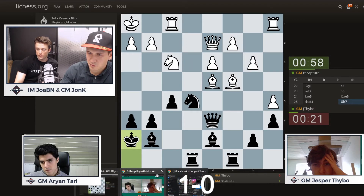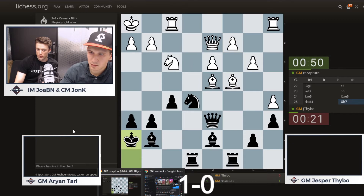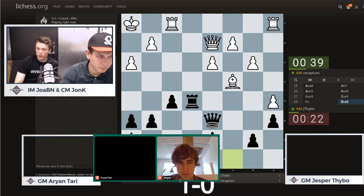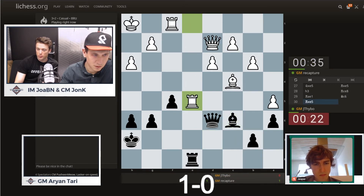Jesper is down to about 20 seconds. Arjan can take his time to find the most appropriate solution. He exchanges pieces on e5 and will bring his rook into the center — Rook ae1 looks like a reasonable move. H3, creating some luft for his king. Double rooks from Jesper needs to be met with re1, unless re2 is to be allowed — that looks unpleasant. Bishop c6, and there's some compensation for black here, though it's still a pawn down.